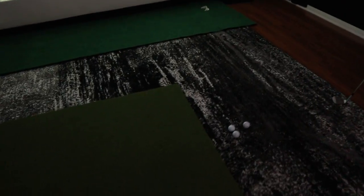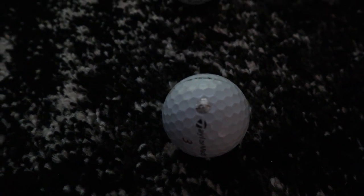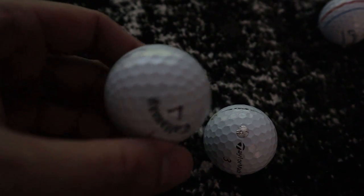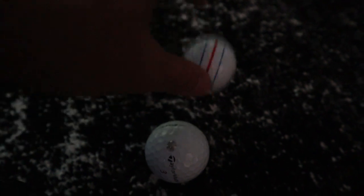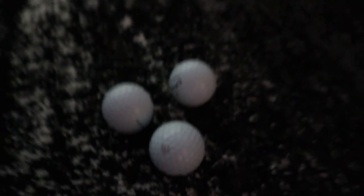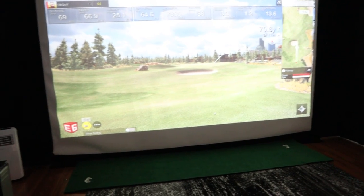Through testing, I found that with less space the Mevo Plus doesn't capture spin rates nearly as accurately. For Doppler radar systems, to get more accurate carry distances and spin rates, you can use metallic ball stickers — you'll see one on this TaylorMade ball. I've tested putting multiple stickers on and honestly it works better with just one. Triple-track lines didn't seem to make a noticeable difference, but the metallic sticker did.